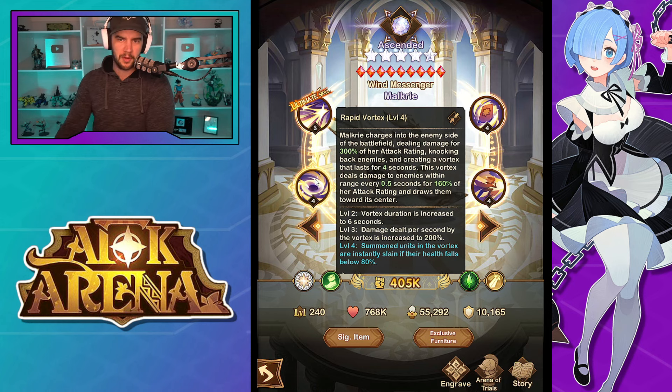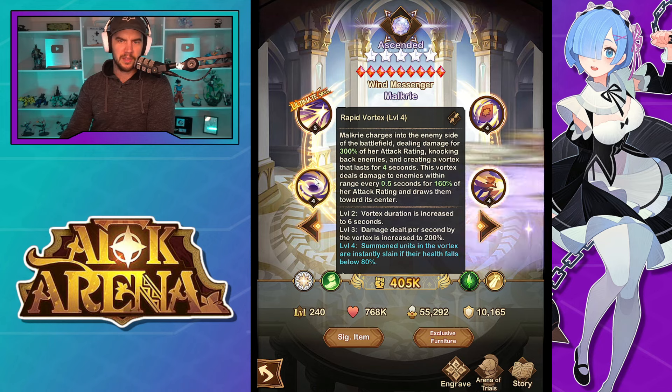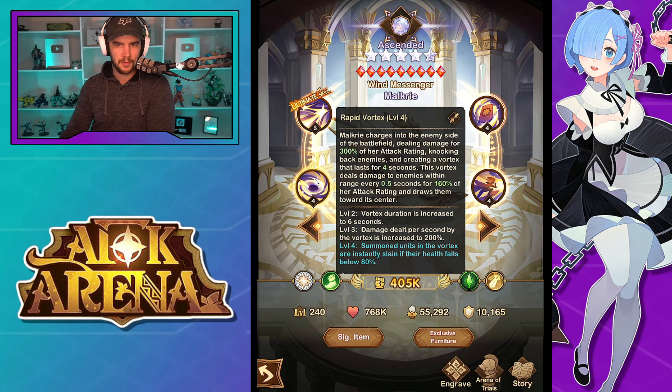Moving on to the Rapid Vortex: Malkyrie charges into the enemy side of the battlefield, dealing damage for 300% of her attack rating, knocking back enemies and creating a vortex that lasts for four seconds. This vortex deals damage to enemies within range every 0.5 seconds for 160% of her attack rating — that goes up to 200%. So four seconds, that's eight instances — actually a really decent multiplier. It draws enemies towards the center, and it increases to six seconds with skill ups, giving you 12 instances of 200%. That is a huge AOE damage multiplier. At level four — her 30 engraving — summoned units in the vortex are instantly slain if their health falls below 80%, which is a good solid way to kill adds.